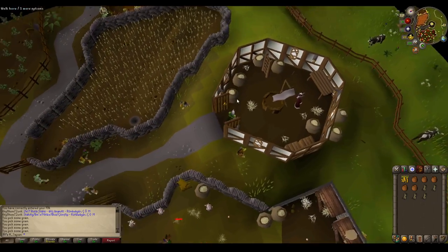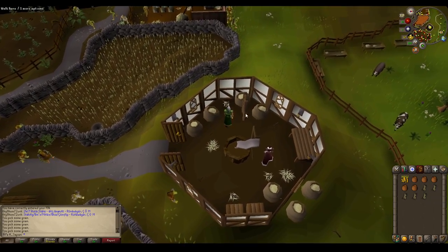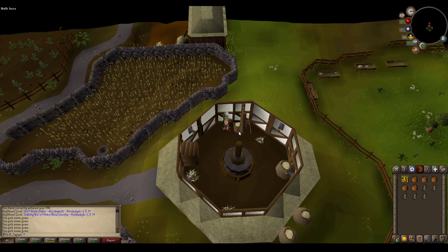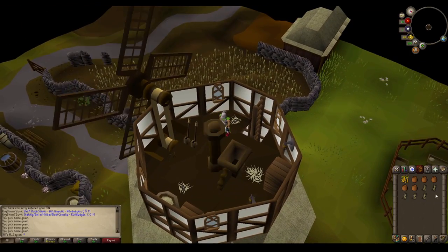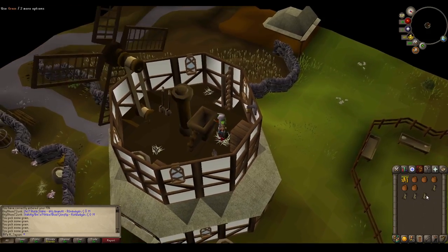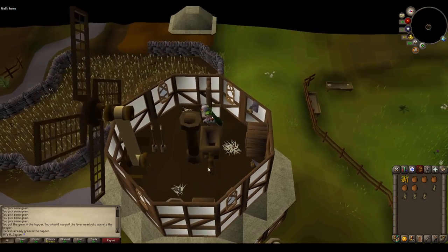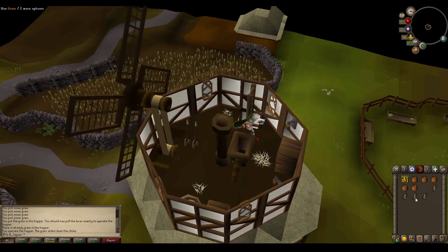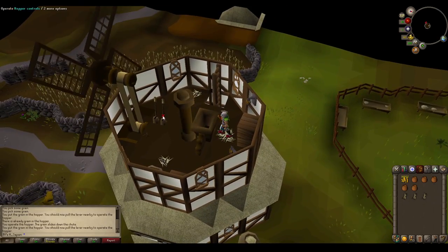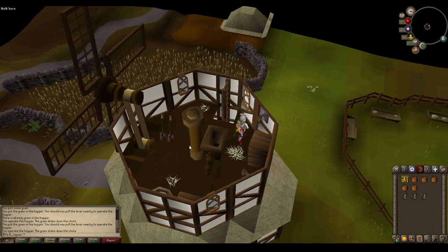Once inside, climb the ladder going up to the top. Now we need to fill the hopper with grain. Use a grain on the hopper and then click on the lever nearby like so. You can only process one grain at a time, but the flour bin at the bottom stores up to 30 flour.